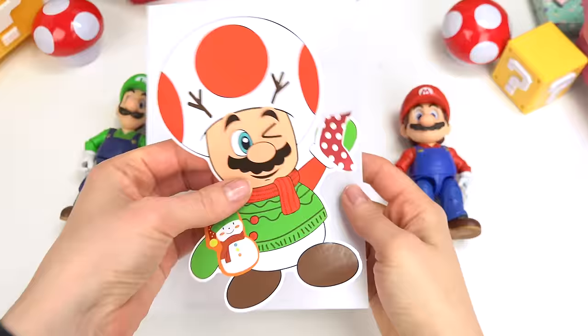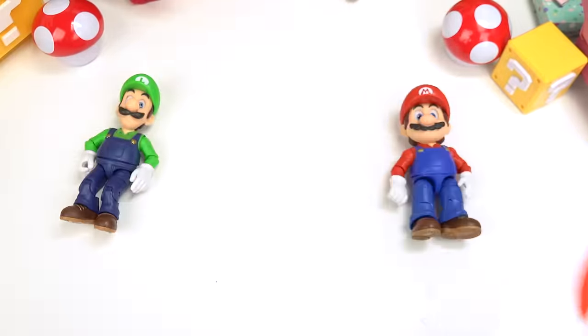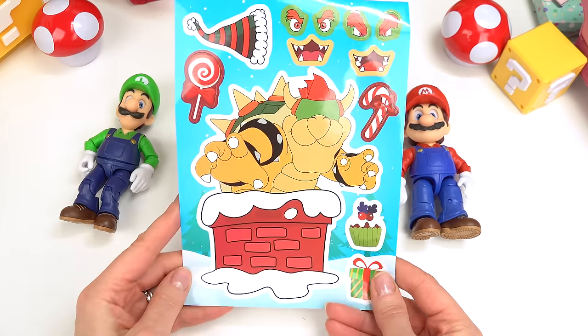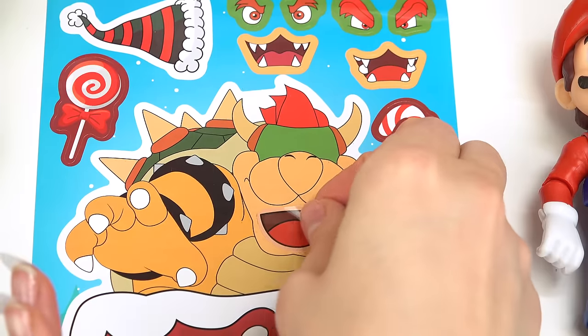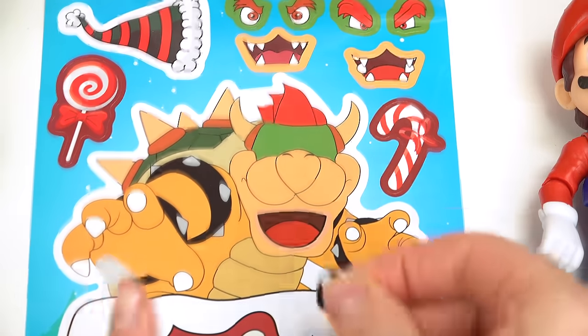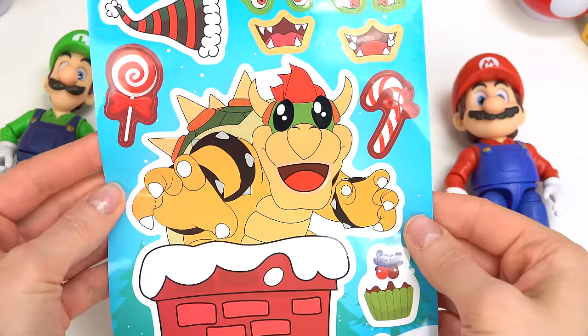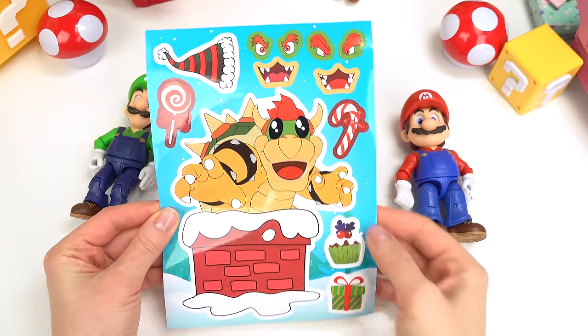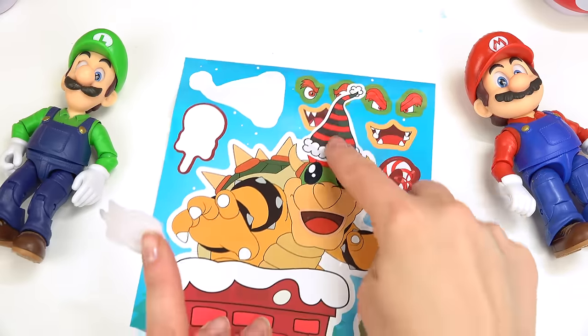Let's peel you back — this one is also really silly. Let's keep going. Oh no, here comes Bowser! Is he Santa Claus coming out of the chimney? For Bowser, I'm gonna give him Toad's mouth and Toad's eyes. He looks so different, not scary — looks like he lost some teeth. We're gonna get Bowser into the Christmas spirit!